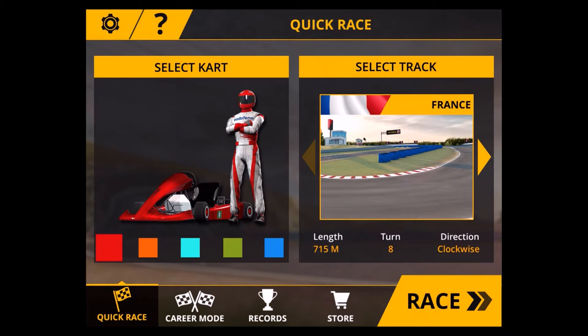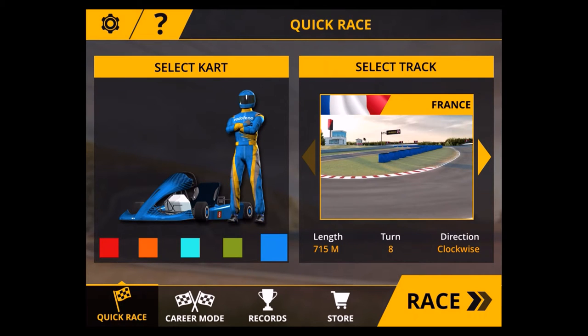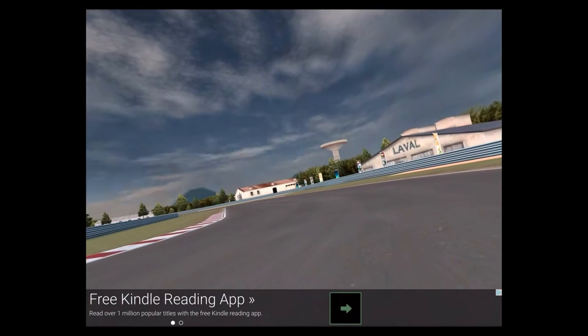I'm not the biggest racing fan actually, but this game kind of caught my attention. I'll quickly do a race before I start explaining all the different features. You can select your cart, switch colors — red, orange, green, blue, whatever is your color of choice. You can select between different tracks; most of them are still to be unlocked. I'll use France — there you see some information about the length, turn direction. Enough talking, we will go!